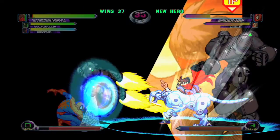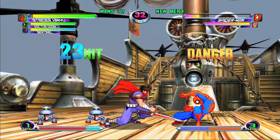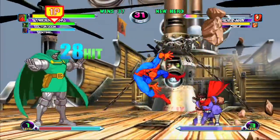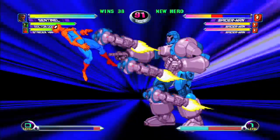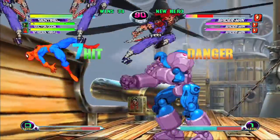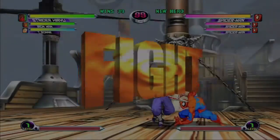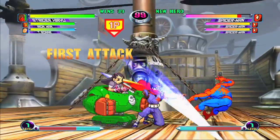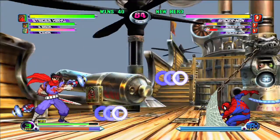Every one of Strider's moves drips with style and he's quite possibly Capcom's coolest character. As cool as he is, he's one of the defensively weakest characters in the game and takes a ton of damage. He also has a lot of overlapping move inputs requiring really good execution to make sure you don't get the wrong move under pressure. The few projectiles he has are situation specific and are not usually very good.